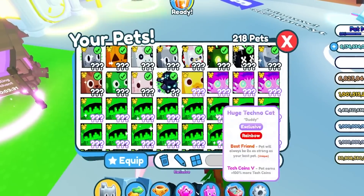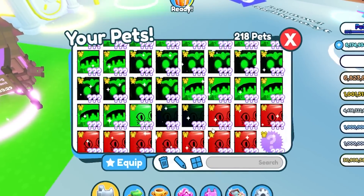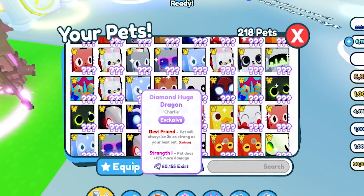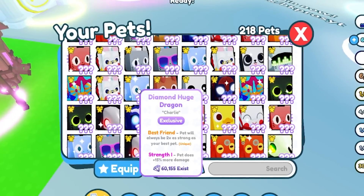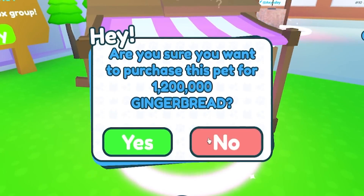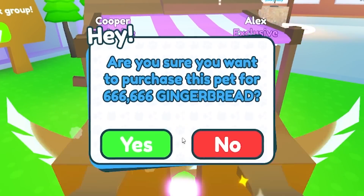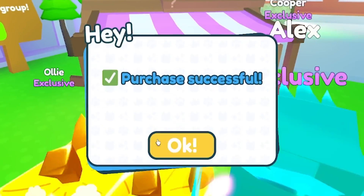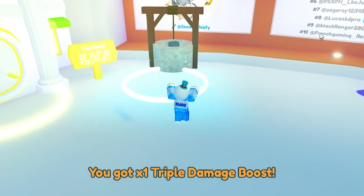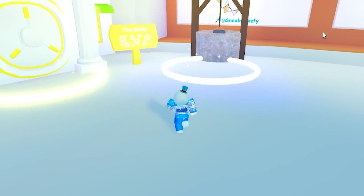Here we are in the fake Pet Sim Z, and as you guys can tell this is fake by all of these pets I have — there is no such thing as a diamond huge dragon in the real Pet Sim Z or Pet Sim X. Also, the merchant literally sells huge rainbow pets, which is quite crazy. I'm gonna buy some of them because why not — it's a pretty cool thing.